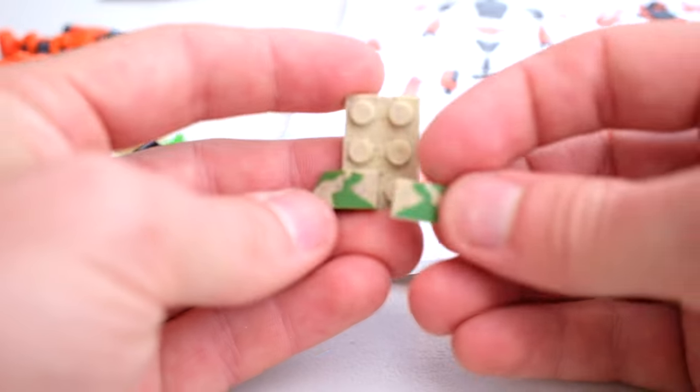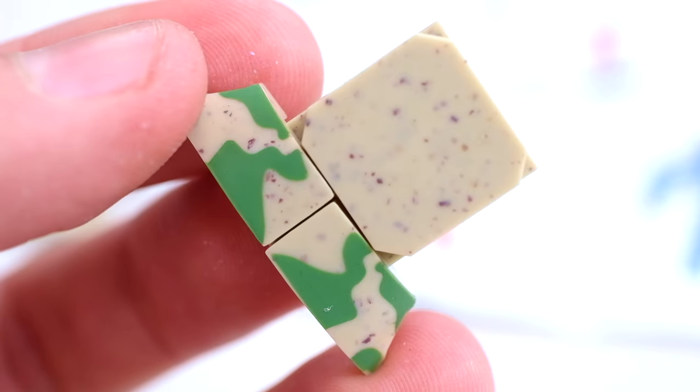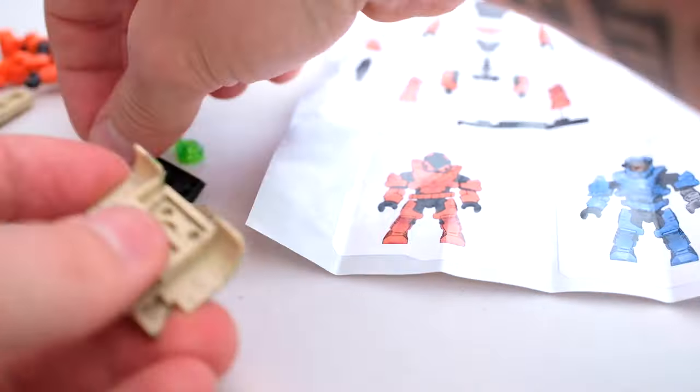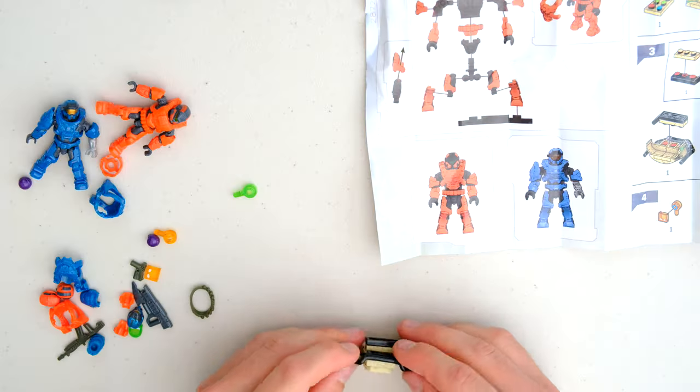It serves as a barricade in this set, but it can also make your Mongoose Outriders into sort of a desert ops vehicle. And I gotta say, the speckling on that is pretty wild, actually — that's really nice. It's certainly not gonna be a challenging build. That's it, that's our barricade.